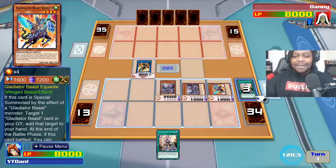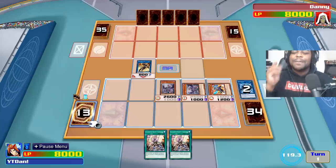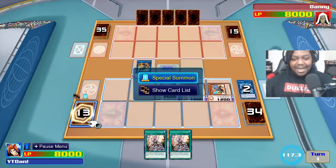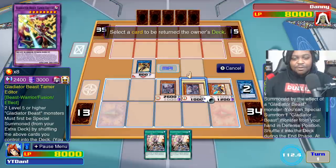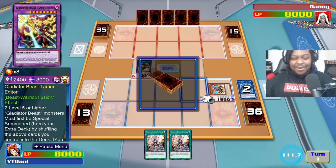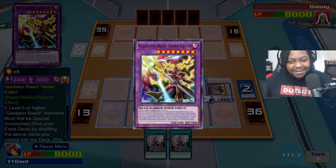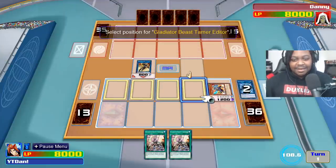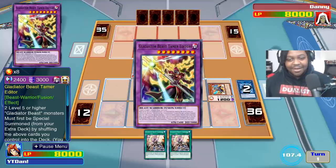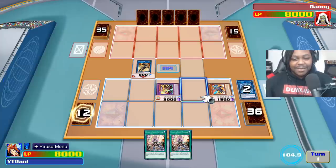Augustus has a special effect because he's been summoned by a Gladiator Beast, so I take back Gladiator Beast Comeback to my hand — it's not a hard once-per-turn so we're about to go bananas. Now, contact fusion! I can summon a more powerful Gladiator Beast — come out, Gladiator Beast Tamer Editor, in defense mode.